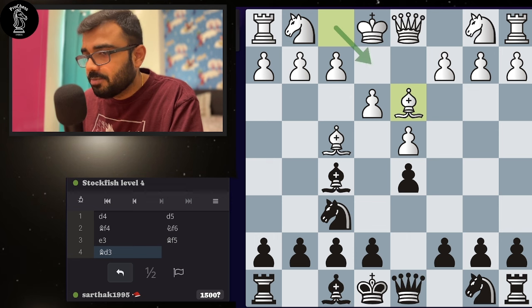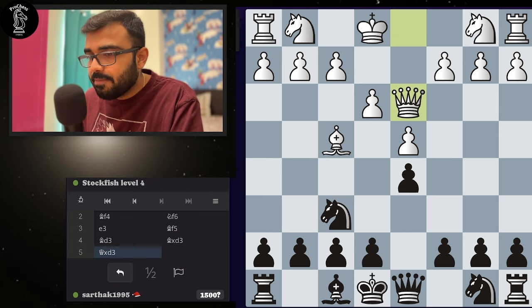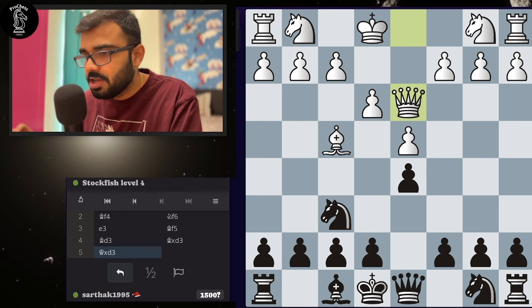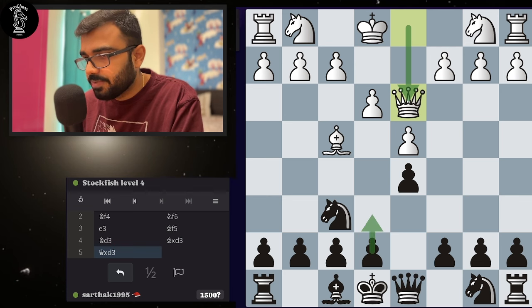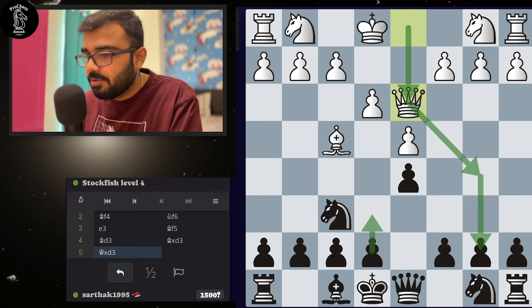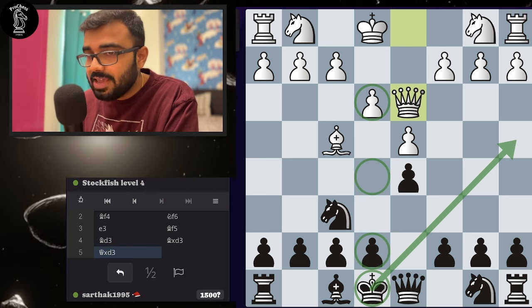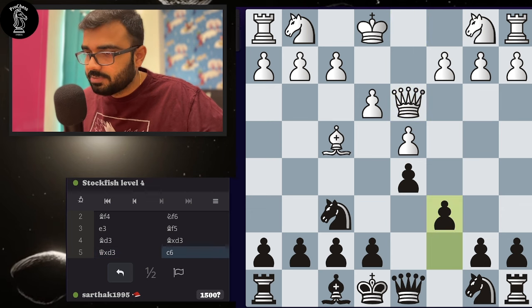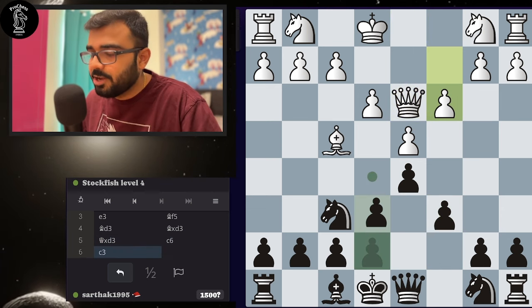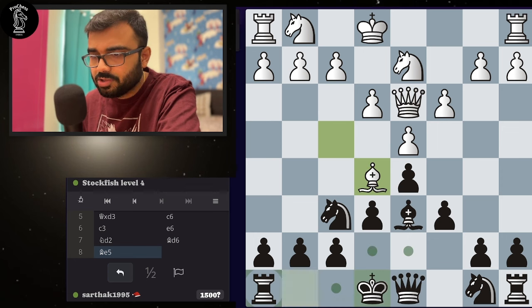If I play pawn e6 right away, I'll struggle to develop my bishop. So first I'll play bishop f5 followed by pawn e6. They are playing bishop d3 — as I said before, before they try to capture you, you capture them. Queen will take. Now I can play pawn e6 or some knight move. But there's one thing to understand from watching the level three game carefully: after queen to d3, white has a plan. If you play pawn e6, queen to b5 will be a check targeting the pawn because your king is exposed on that diagonal. Close it by playing pawn c6, then complete your development with pawn e6, bishop d6, and finish off.